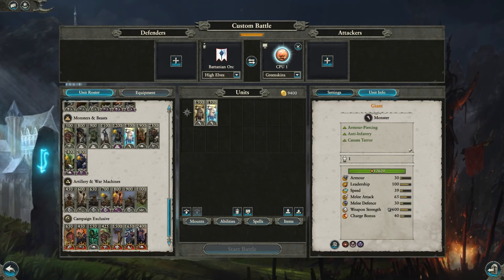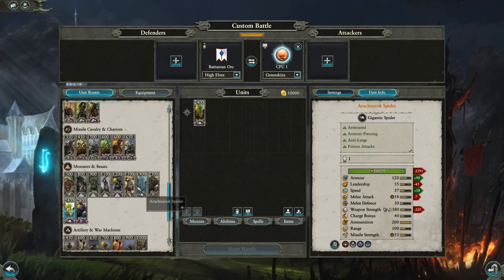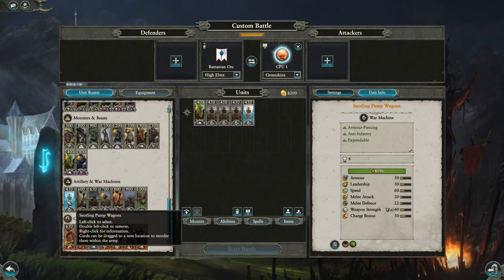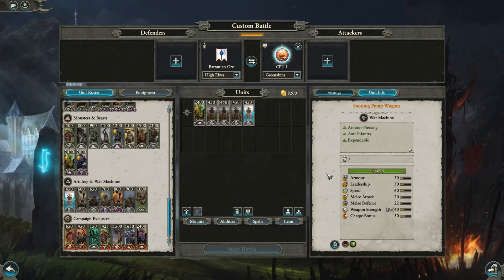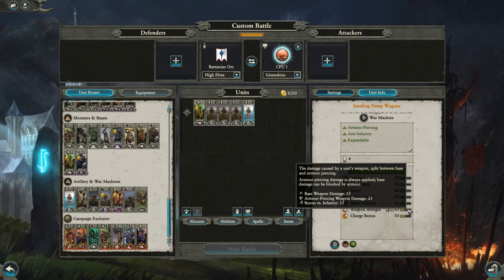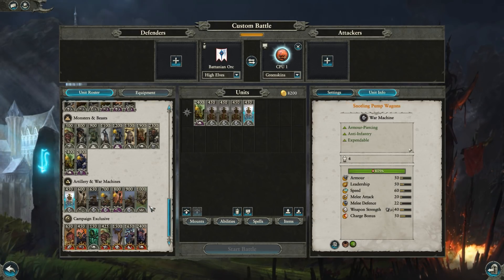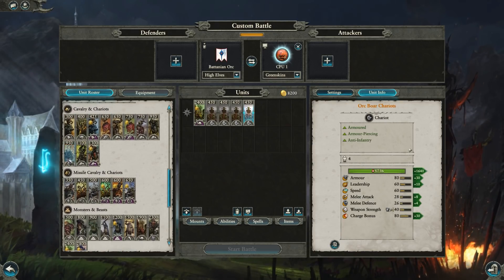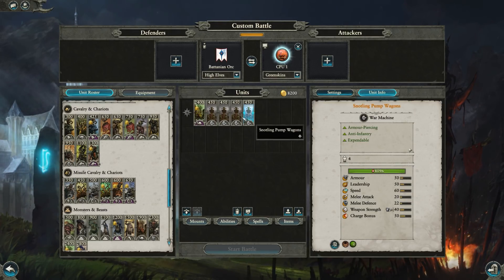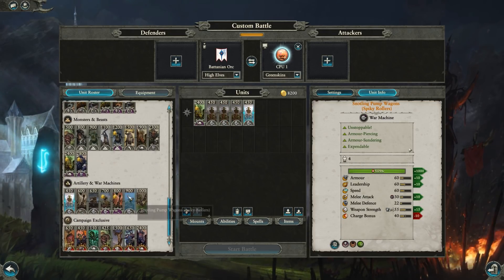I still think something like double giant Arachnarch Queen could be kind of viable, but in general you're incentivized to go very wide, and the Pump Wagons are a big part of that. At 450 points — I honestly think they should probably be 550 — they have 50 charge bonus, good armor piercing, and anti-infantry weapon damage. Compared to Boar Chariots with similar weapon strength, these guys have a lot more charge bonus and are less than half the points. So very, very good stuff. Snotling Pump Wagons are the winners of this DLC.